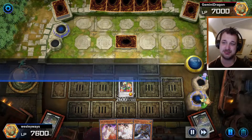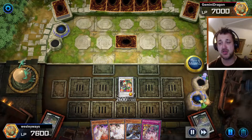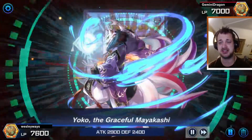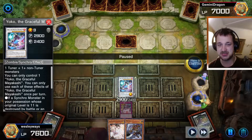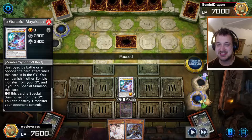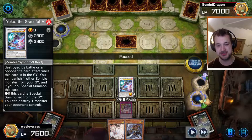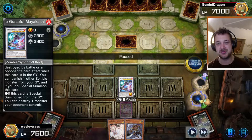As you can see in my hand, I've got Ash Blossom, which I thought would work against a monster we'll see a little further on in the match — it got me pretty scared. Now let's zoom in on the main card here. Look at the secondary effect on the left side: if this card is special summoned from the graveyard, you can destroy one monster your opponent controls. Remember that.